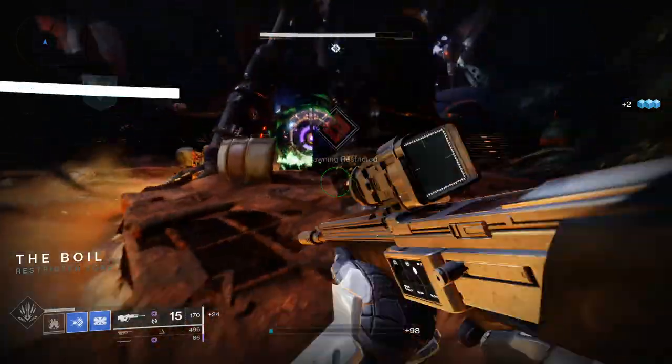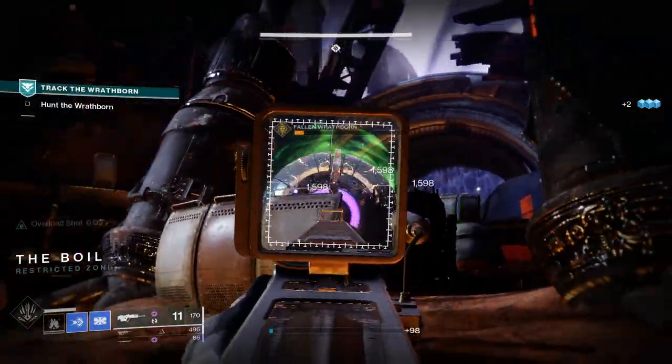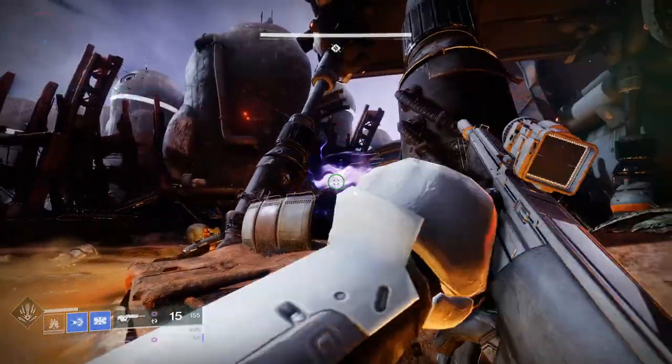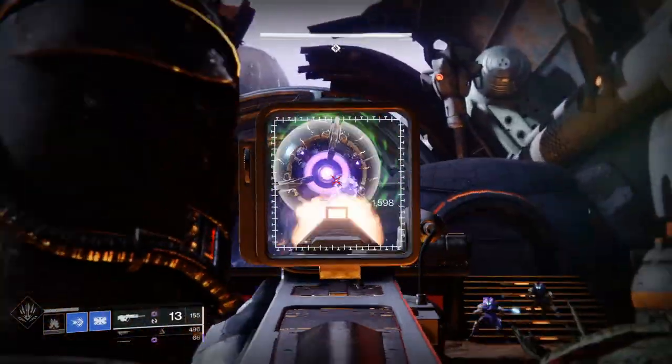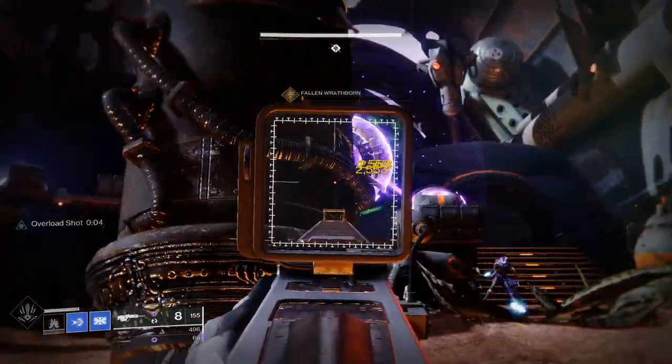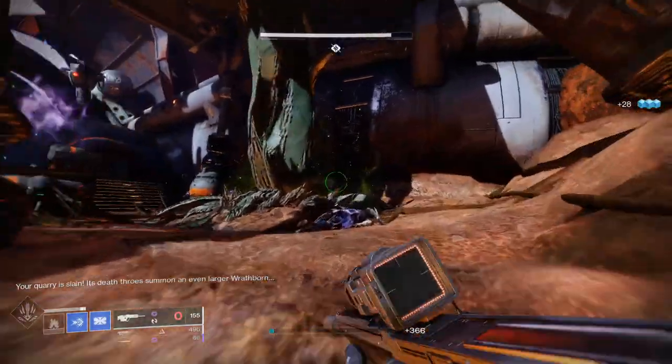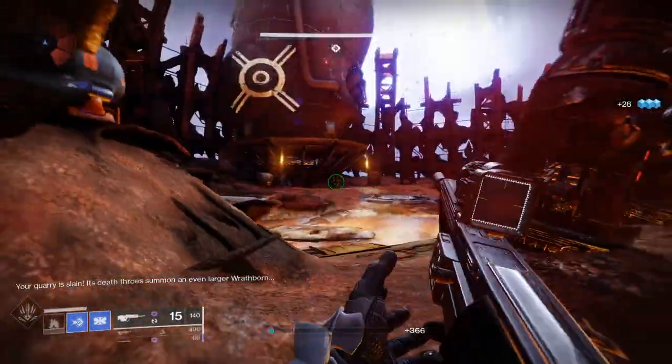The curated roll comes with Dragonfly where precision kills create elemental damage explosions, and Auto Loading Holster where the weapon automatically reloads after a short time. It also comes with Flared Magwell for fast reloading and increased stability, and Arrowhead Brake for better recoil control and increased handling speed.